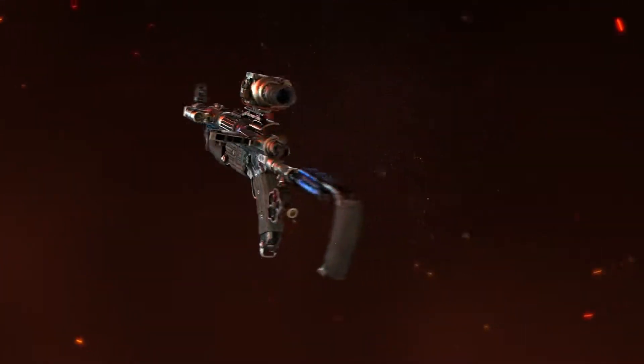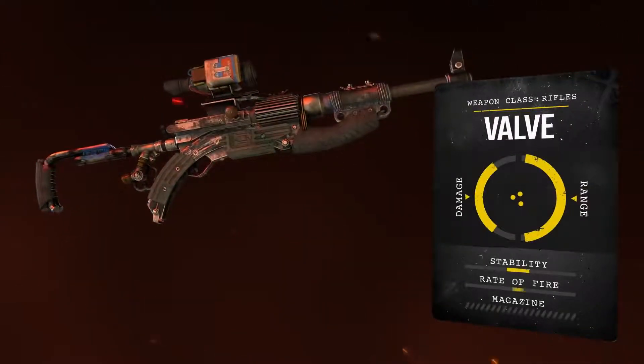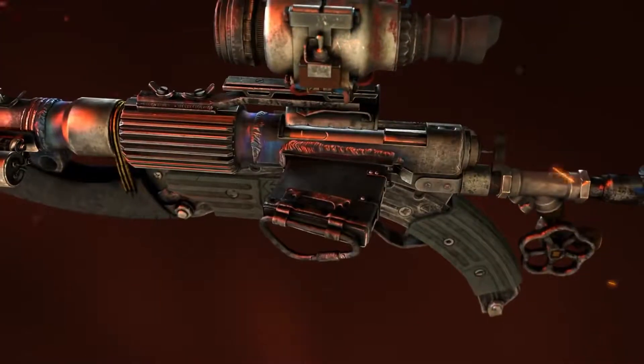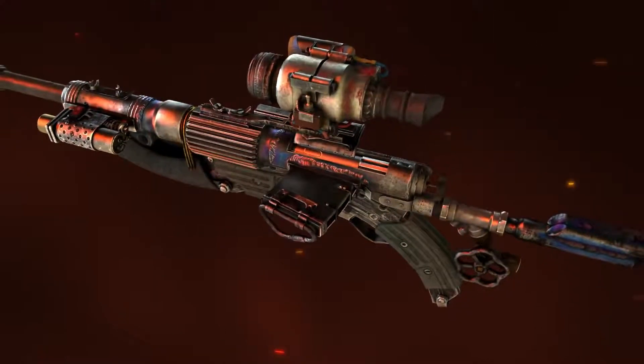The sniper's best friend and Anna's rifle of choice, the Valve is the most powerful traditional anti-material rifle made in the Metro. Bolt-action, customizable and with higher capacity magazines available, it's the best option for loud, long-range takedowns.